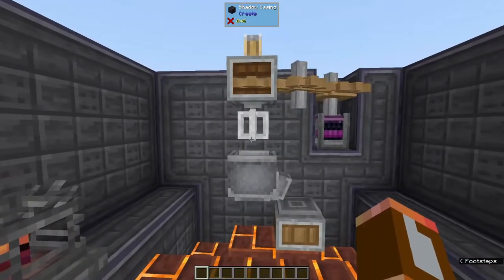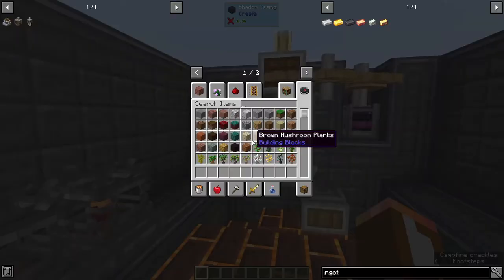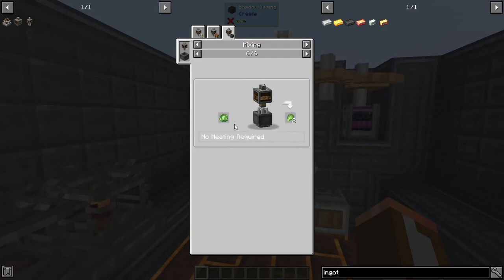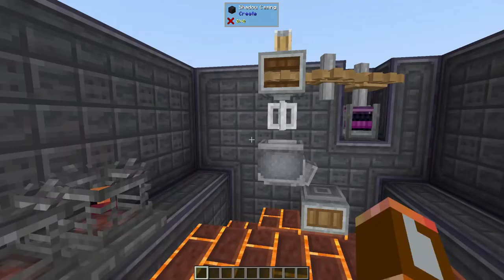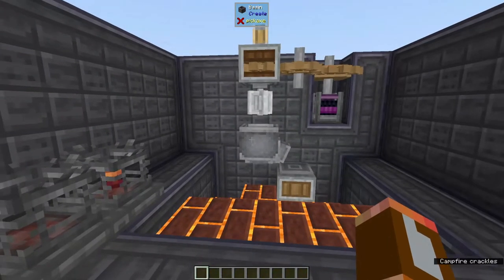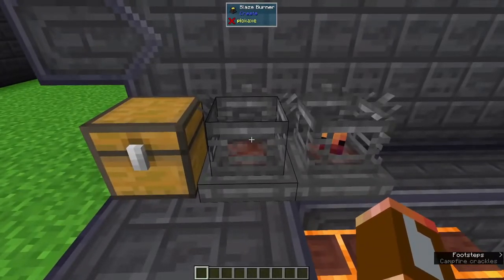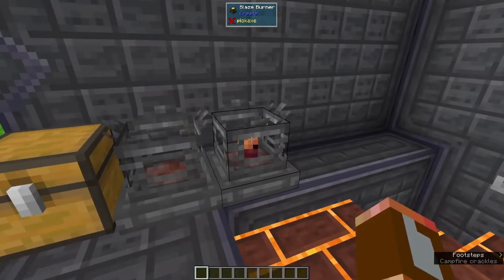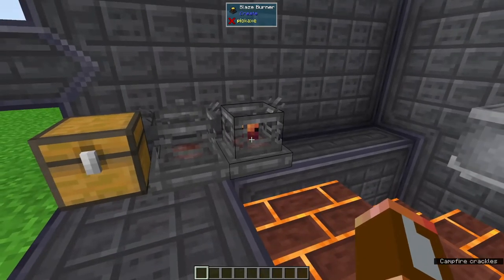Some of you probably noticed that the mechanical mixer had some extra stuff in its crafting recipes — a blaze burner and the words 'heated.' Sometimes there's 'superheated' and other times 'no heating required.' If no heating is required, we don't need a blaze burner underneath. But if we have a recipe that needs heating, we'll have to make an empty blaze burner, go to the nether, find a nether fortress, and right-click a blaze or blaze spawner to trap one.